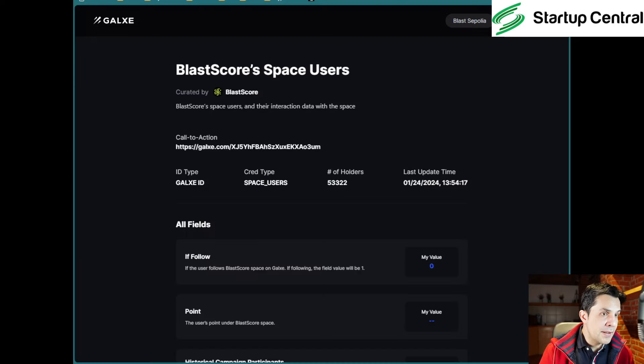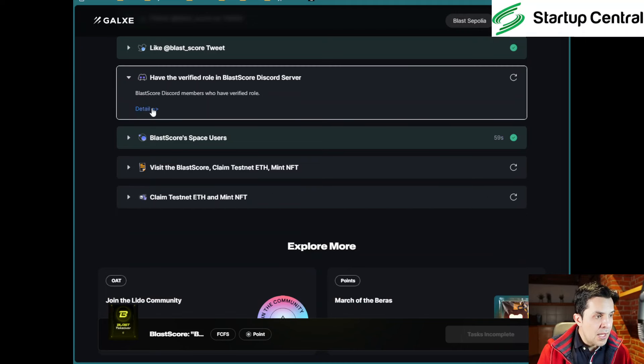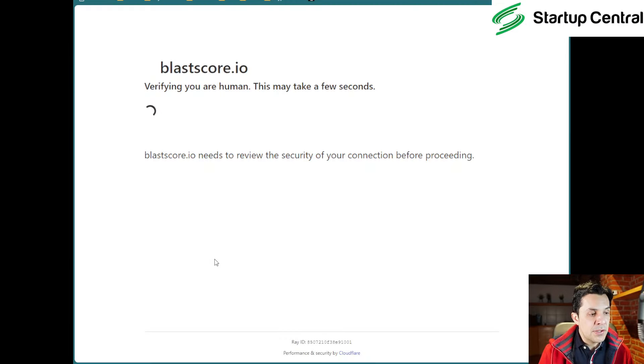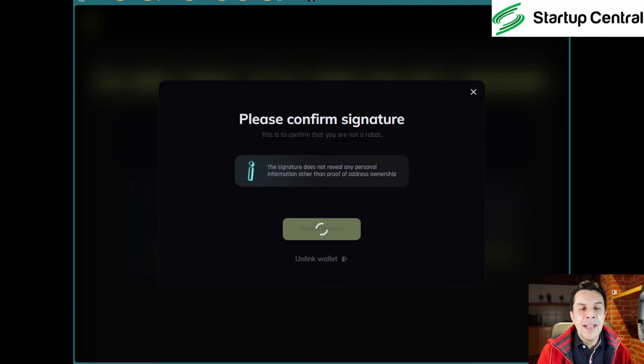We're back to the main tasks. We should get that green checkmark. Now, after this, there might be a hurdle — I'll find a solution. The next task is to visit the Blast Core Claim Testnet and mint an NFT. First, click on that link, click 'Continue to Access,' and it will verify you're human. Then it will ask you to connect your wallet. We need to mint an NFT and get some testnet tokens.